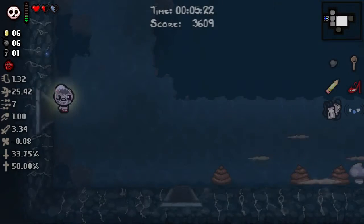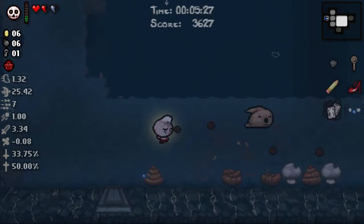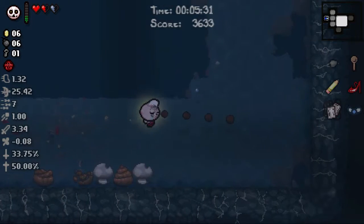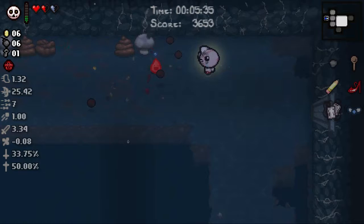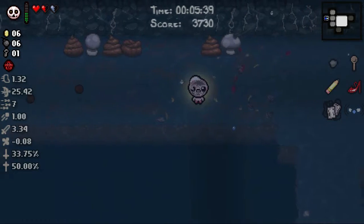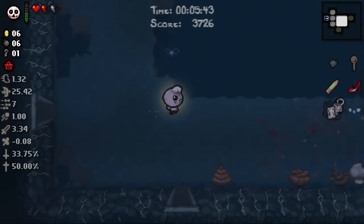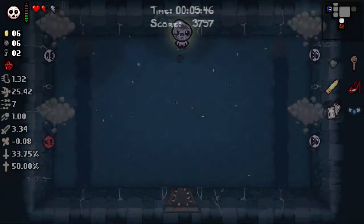I want to say Scapular is the item where if you get down to like a half red heart, it gives you a soul heart — which means if we can get to a half heart, we'll be virtually unkillable as long as you don't take multiple hits in a single room. Okay, that's what I'd like. A key dropping over here — I knew it was a key, I'm pleased enough with that.